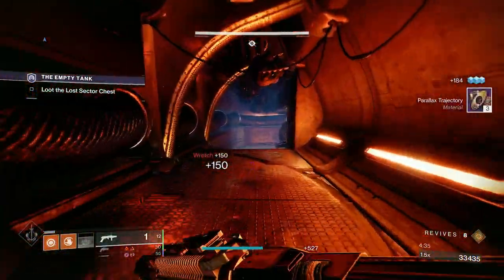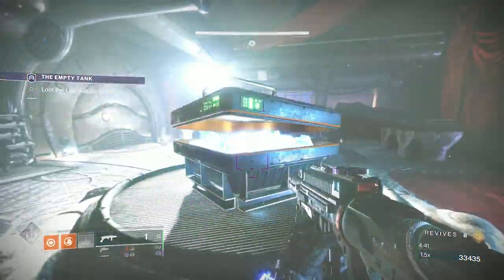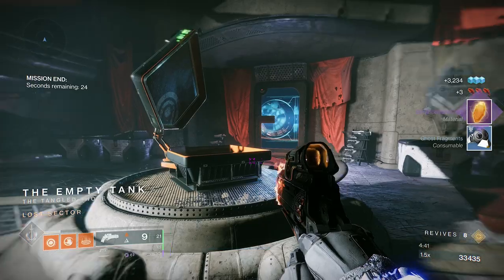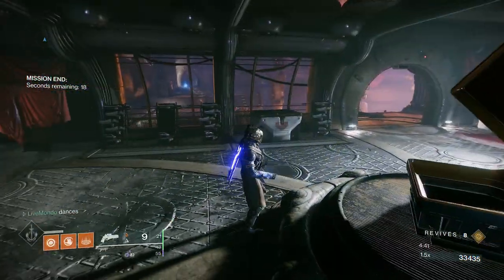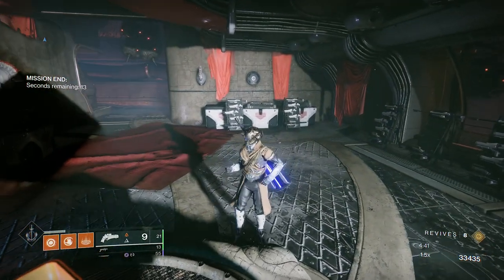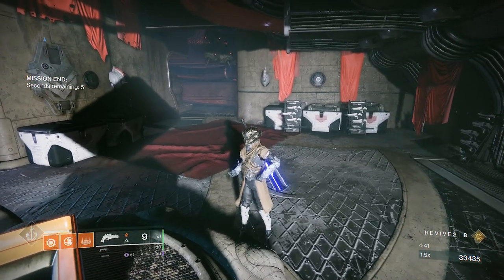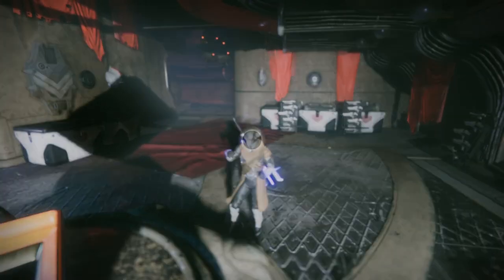I forgot to mention I have the Dawn Chorus exotic helmet on — that increases the burn damage and tracking of the Dawnblade super. I actually got quite a few exotics doing this: I ran it three or four times and got three exotics, so the exotic drop rate seems really high for Legend Lost Sectors. Get in here while this is the active Lost Sector and get it done. Thanks a lot guys — I'll put the Titan run up right after this. I hope this helps you get your Nothing Manacles. Take it easy and I'll see you in the next video.